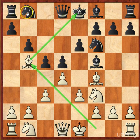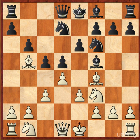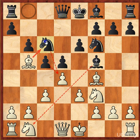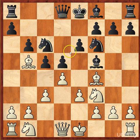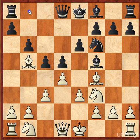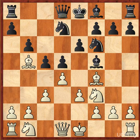The best move here is knight d7. You have to be very careful, as knight c6 is also another way to block the check, but it will lose a piece — the bishop could simply capture it. The only safe blocking move is knight to d7.